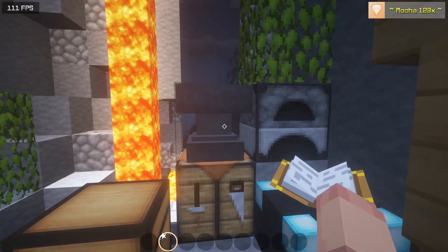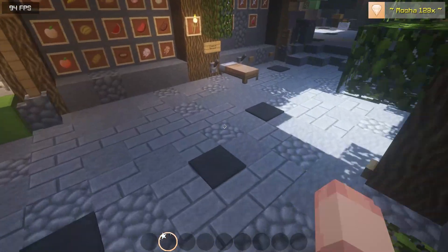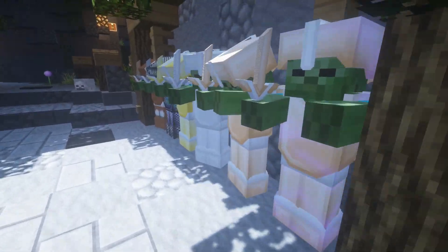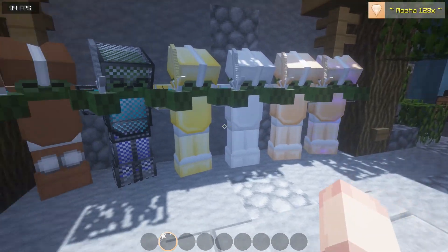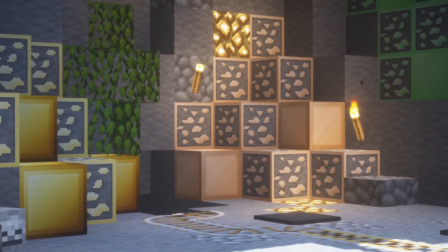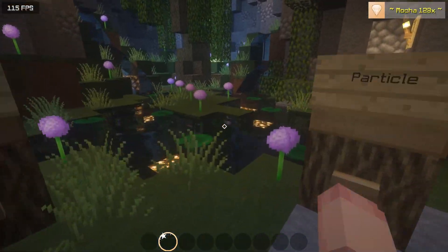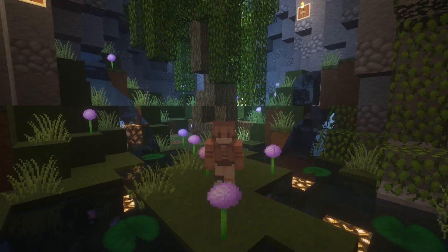And here's the GUI. The lava looks pretty realistic. Here's the armor. I really like it. It has like a clean style. I don't know how to explain it. But here's the diamond. Looks really nice. You can tell the difference with the gold. Anyways guys, let's go on to the next pack.